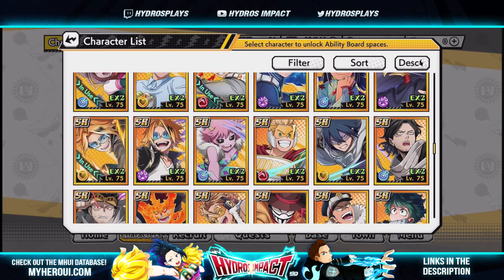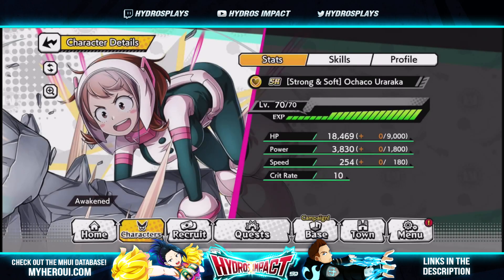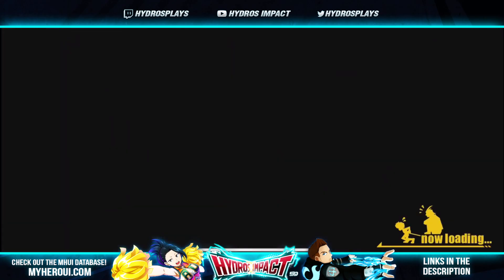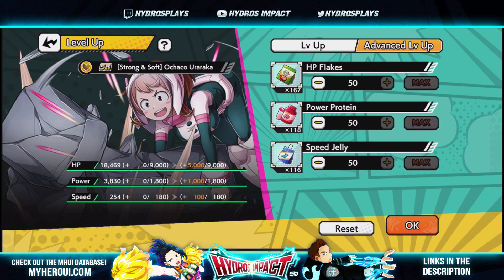Let's find Ochako and go to level up. There we go — my stats are now 9,000 / 1,800 / 180. When you hit the max right there, it brings you to the previous max limit for advancement. If you want to continue beyond that, you can then get more levels.